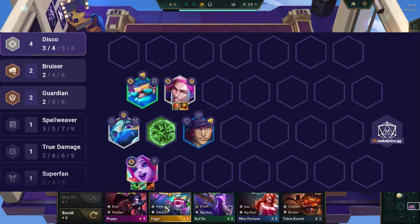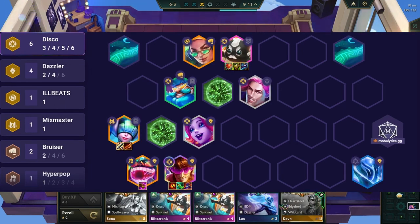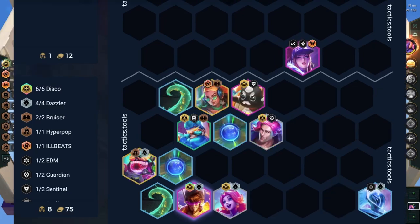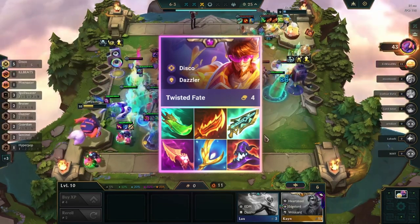Moving on to the second comp: Twisted Fate Disco. In patch 14.3, Riot is reverting Twisted Fate's total mana back to 105 from 120. In the early game, play around Disco with Nami or Taric as your headliner with Guardian or Bruiser. You can make items on Nami and then transfer them to Twisted Fate later. In the mid-game, play around Spellweaver and Disco, and after level 8 you can go for Twisted Fate Headliner. The main synergy for the late game is to have 6 Disco and 4 Dazzler activated.